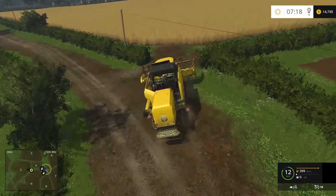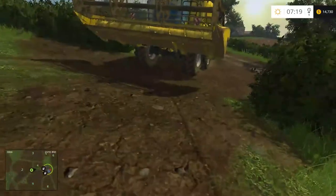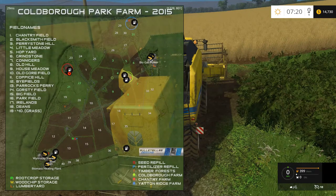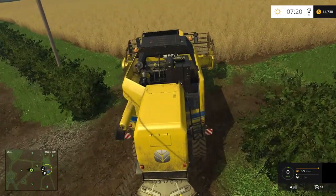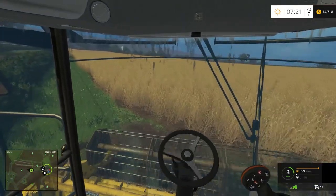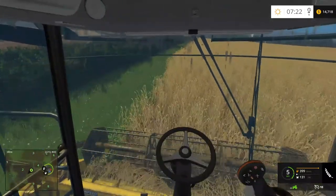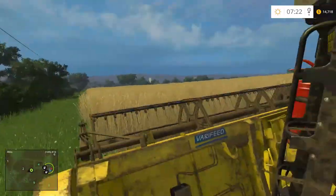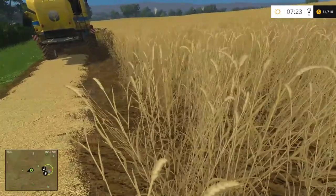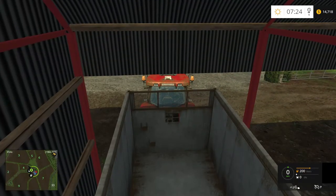I'm not sure if this is wheat or barley - that looks like it's going to be wheat. I'm probably going to get rid of the GPS mod - I'm not sure if there's a whole lot of benefit for it. Let me know what you guys think - do we want to keep the GPS mod or ditch it? The shape of these fields are not going to lend well to the GPS mod. Actually, is this field fertilized? It looks like it is. Actually, you know what, maybe it's not - let me get out and look at this.